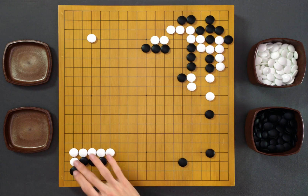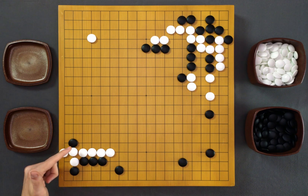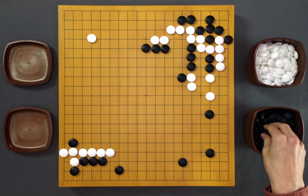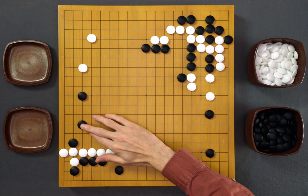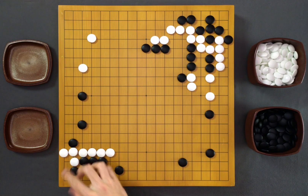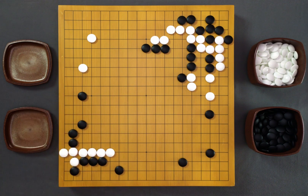Now, how about playing this move instead? This is a good shape — a tiger's mouth, right? Yeah, it's a good shape, but it leaves an obvious weakness right here. So black starts looking at this weakness right away and black can peep. White is forced to connect. Now of course black will save the corner, but at some point in the future this stone might help black. For example, black will invade on this side, white will attack, black will try to make a living shape, and you see this stone is starting to help black. At some point later black might play here or here and it becomes a living group.